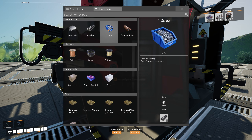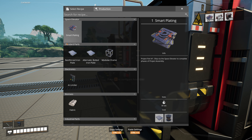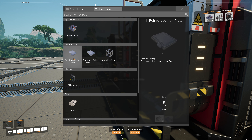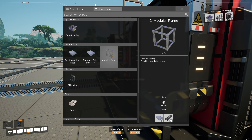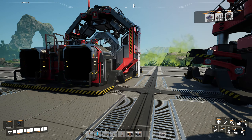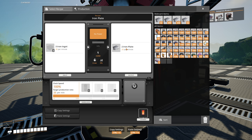We need to figure out what to make, so let's pop down a couple of machines. We need iron plates, rods, and screws. In the assembler we're definitely going to need reinforced iron plates - I could do bolted plate but that would require a whole bunch of screws, so I'll stick to the reinforced iron plate original recipe. We also need to get onto modular frames, which will require rods and reinforced iron plates.